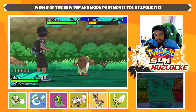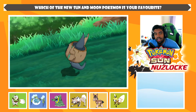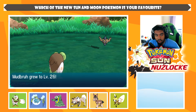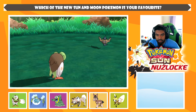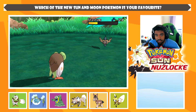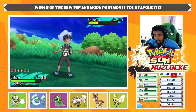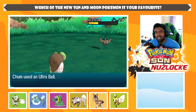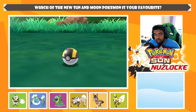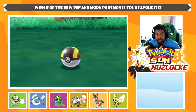We'll go for Pluck — it's the STAB move and way more base power than Astonish. This thing should fall over. Now we'll catch the other Phantump. Do I even have a name for this Pokémon? I do have a name — don't worry, calm down, we have a name. We're going to catch it in an Ultra Ball because we have one more and it's not at the lowest HP.